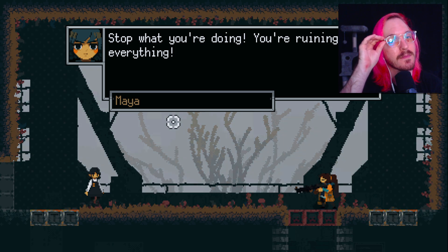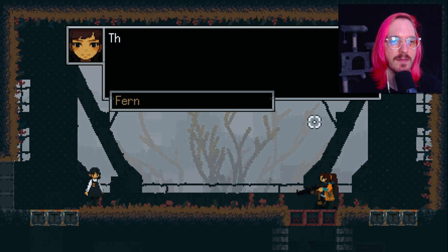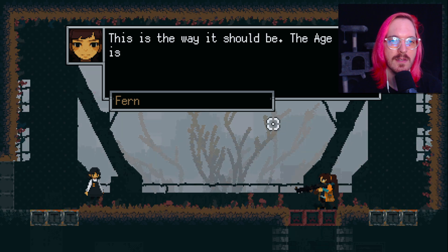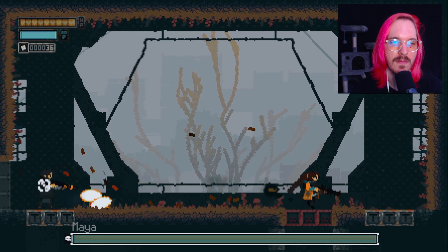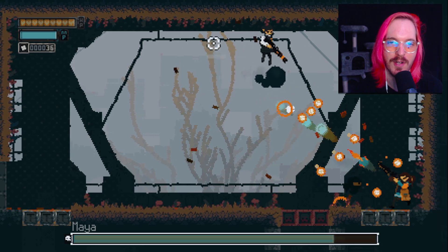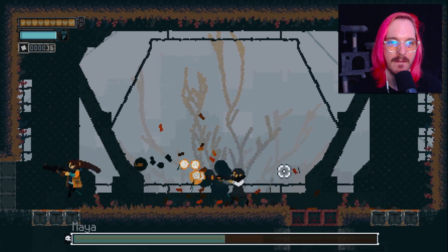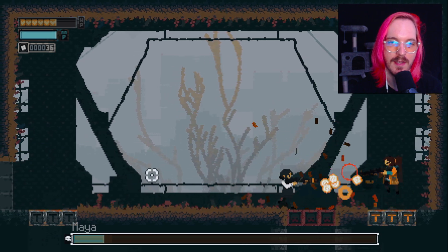Another boss fight? Maya. Stop what you're doing — you're ruining everything. If you take all of Tatiana's pieces, we will have nothing left to stop the Fae from invading our world. That's kind of the point. Stop acting like you don't care. I can't do that — this is the only way for the age of man to be ending. Oh shit! We're having a shoot-off! Whoa, having a gold-fashioned shoot-off. Oh, you actually have a hitbox on you? Okay well, the other bosses didn't.